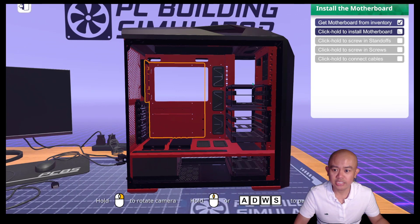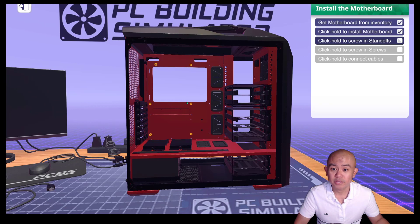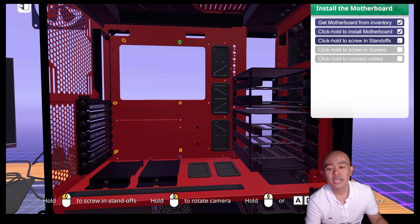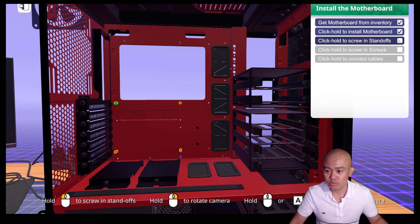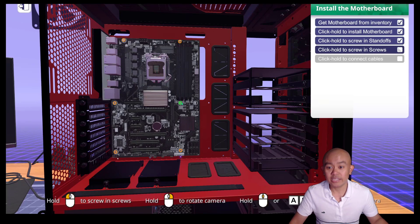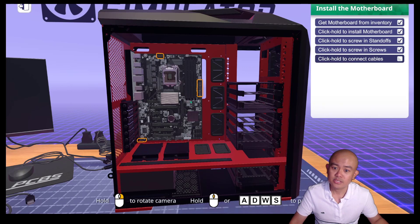Let us now install the motherboard. Here is where we will put in the motherboard — we need to align it with the back panel of the case. But before inputting the motherboard, we will first install our standoffs. Those small screw-like things are intended to separate your motherboard from the metal part of the case. Once the standoffs are in, we put in the motherboard and screw it in to lock it in place. Notice that the IO ports are properly aligned with the back of the case.